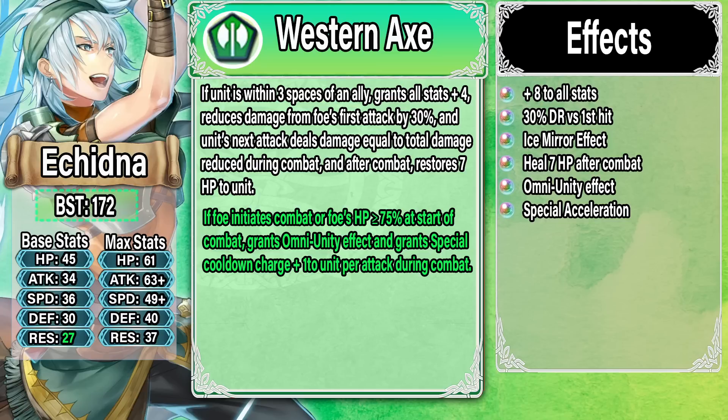There are some weaknesses to this refine though. The first is the lack of Slaying — as a God Axe you really want Slaying so you can run Godlike Reflexes or Vital Astra. Without it, it's more difficult to run one of those specials. You'll need to pre-charge it by bringing a support unit like Velouria or Duo Askr to charge up Vital Astra for her. Once it's active, she has special acceleration and can hit back and get it recharged again, so that's fine — but you will need that support unit. I think she's going to be an amazing omni tank and I'm definitely excited to see the sims.